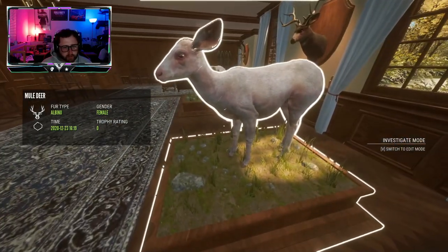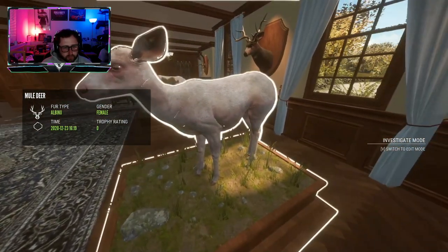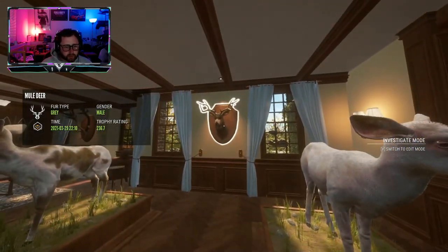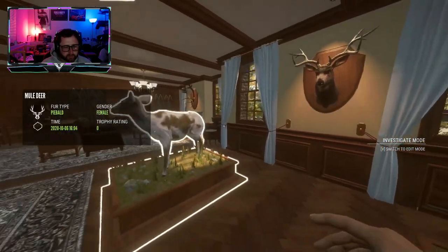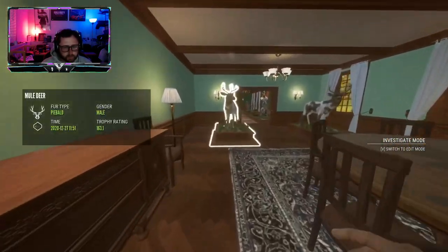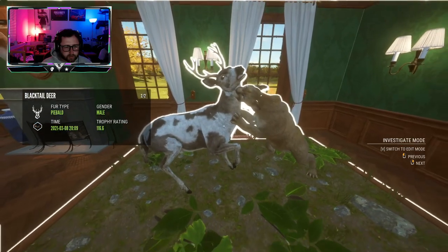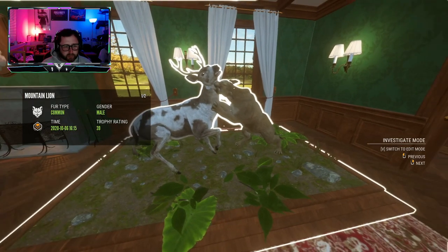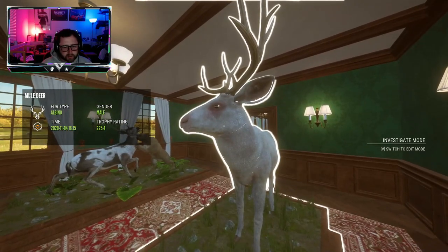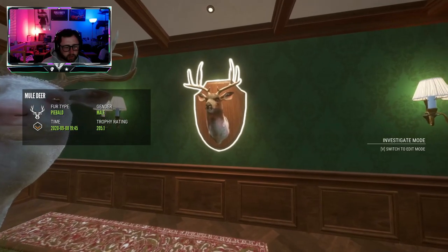Why does the albino look a little different? I don't remember them being so pink and white. Interesting — correct me if I'm wrong though. Here's the wacky rack mule deer if you remember that — piebald, another piebald. Here's my piebald blacktail male and my diamond mountain lion. They changed the albino a little bit — look at it. I don't remember having pink like that around the eyes and a little bit more in the skin. I really don't remember that.